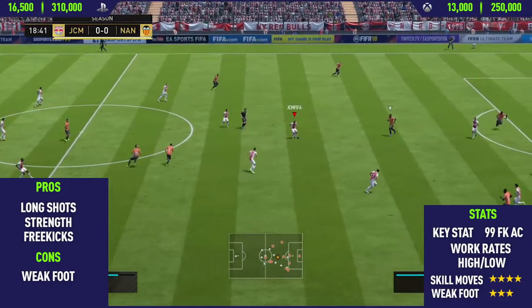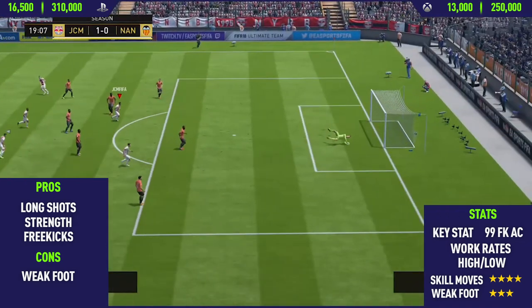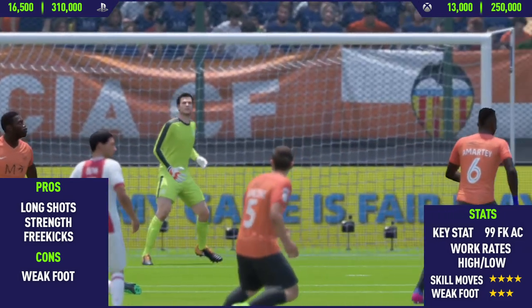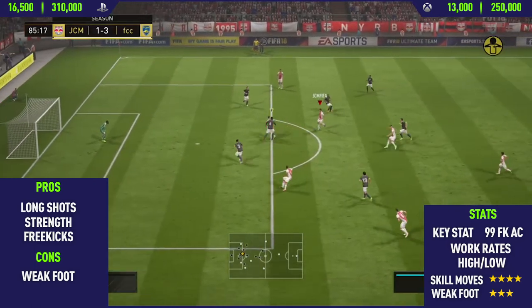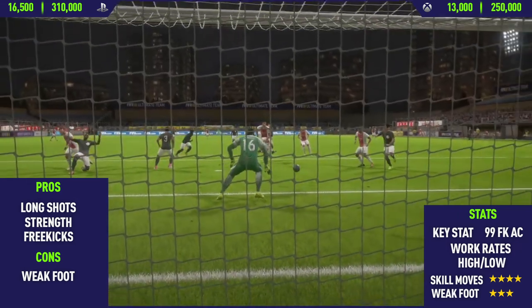Moving on into the highlights for second in-form Memphis Depay. The first pro I could find with him was his long shots, and as you can see there, we get an absolutely insane goal to start off the episode — a bicycle kick from the edge of the box, Robin Begovic in goal, so a really, really good goal. That is just an example of how good this guy's long shots are, and from the ground as well, this guy also has very good long shots.